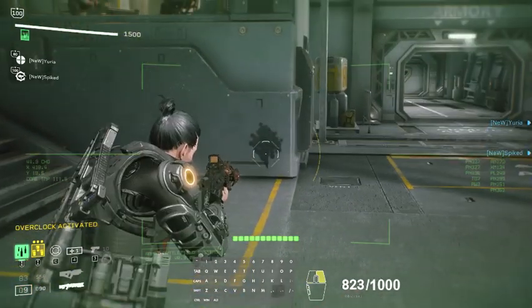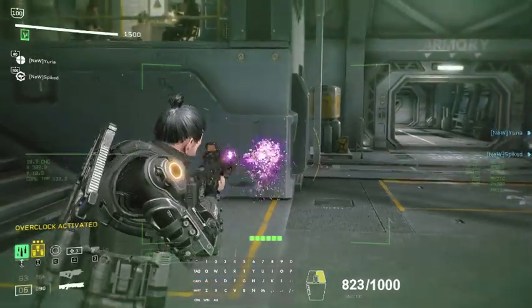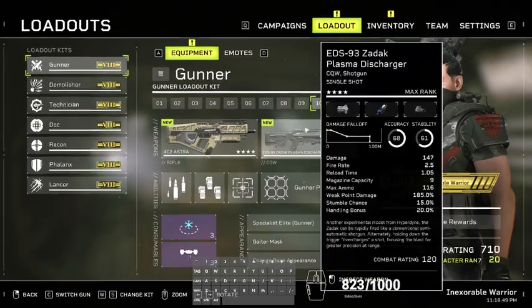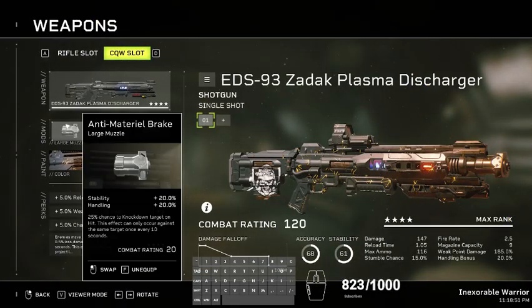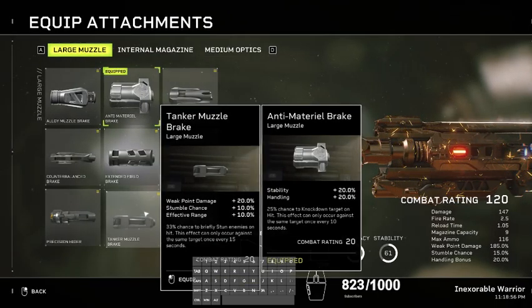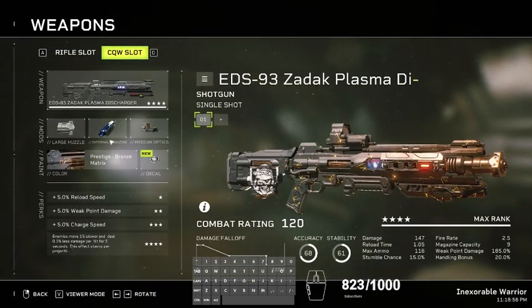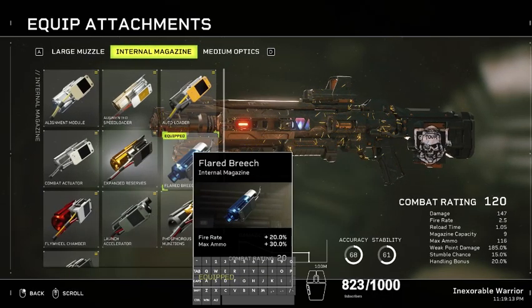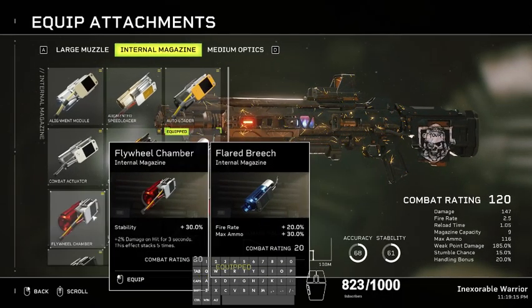You see how it bugs out between shots. Anti-material break — I tried counterbalance, it works, so your second option is counterbalance and your third option is tanker muzzle. You can definitely go flywheel chamber — it feels amazing. I got pretty good damage with this build, so I think both flared breach or flywheel chamber work; don't worry about it.